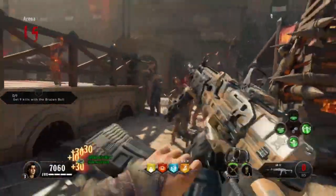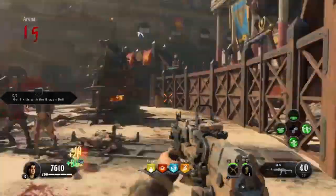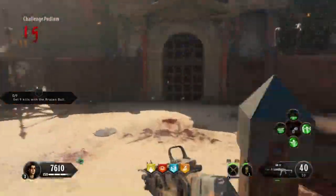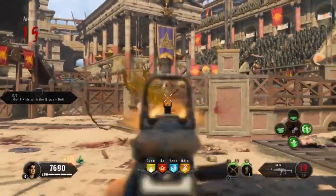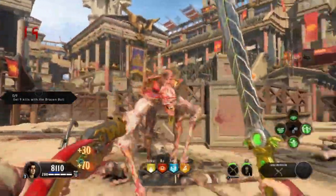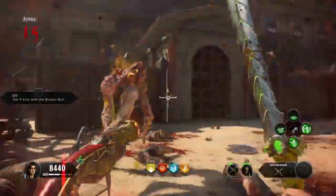People say that juking is dead in this game — juking is not dead, you just gotta know how to do it. Anytime he reels you in with his tongue, just pop your special and it'll let you go.